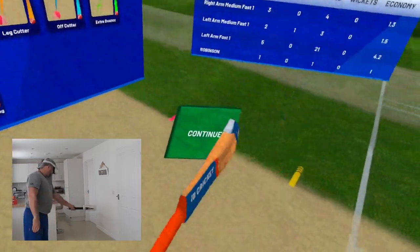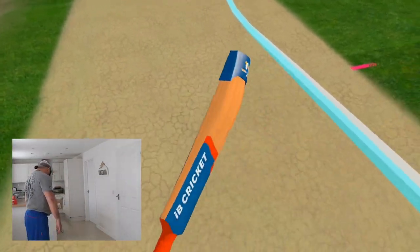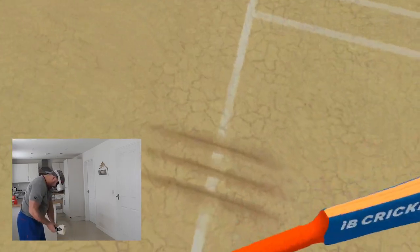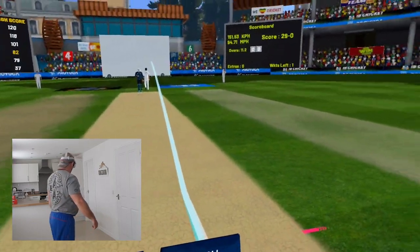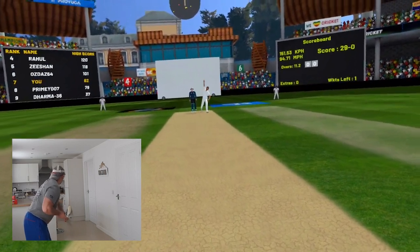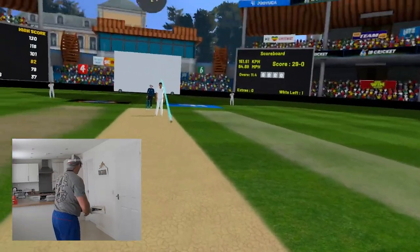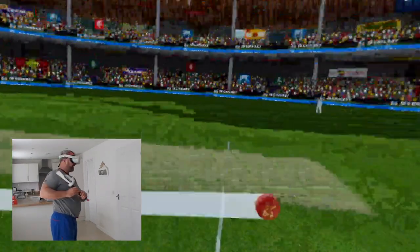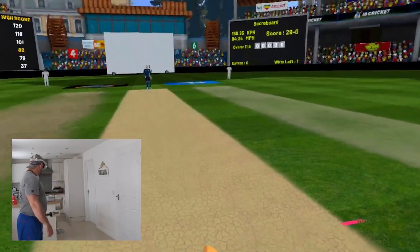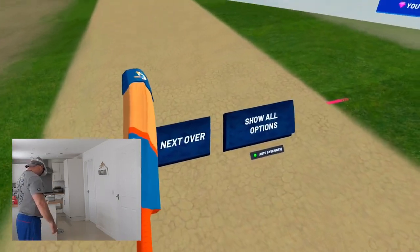Slowly starting to get a bit more confidence, especially against the ball that's pitched up. I'm surprised I got a single there. Out of breath already — 11 overs gone, we are 29 not out. It's the right arm fast bowler now. The thing about the left and right arm fast bowler is there's no poppy run-ups — you have to be on your guard as soon as you see that next ball sign. Edged and it's gone to fourth slip but it bounced — it didn't quite carry. Now I prefer the bowlers when they have their longer run-ups so you have a bit of time to compose yourself.